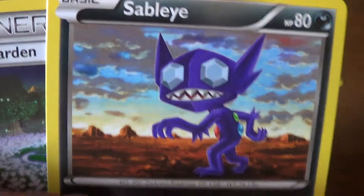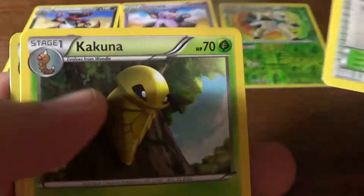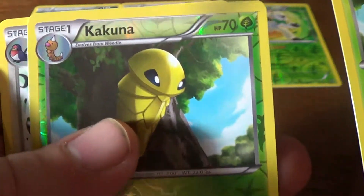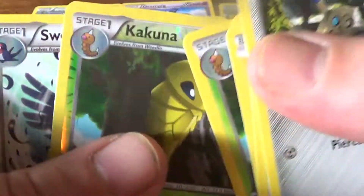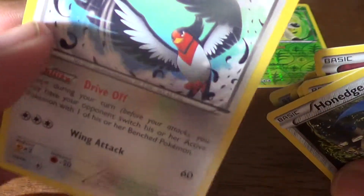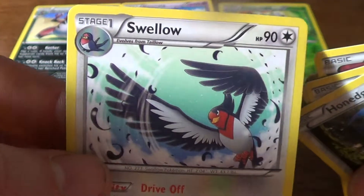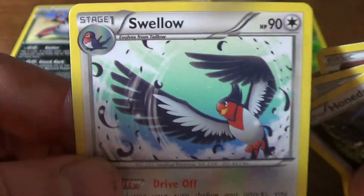It hides in the darkness of caves. Its diet of gems has transformed its eyes into gemstones. Wish I could eat gems for a living — my eyes would be worth millions. Fairy Energy, Kakuna, Reverse Foil Kakuna — that's not a Rare. And a Rare Swellow with Drive Off and Wing Attack. Pretty birdie.